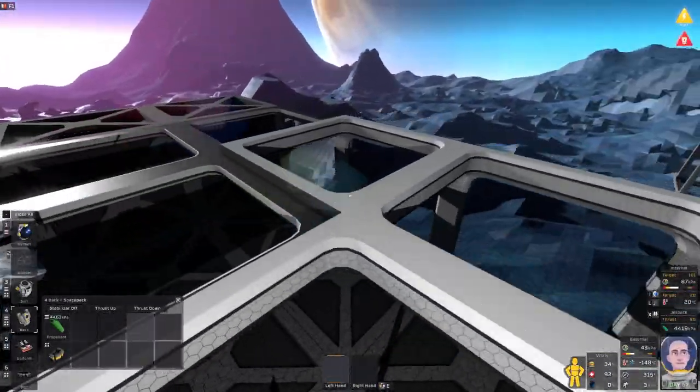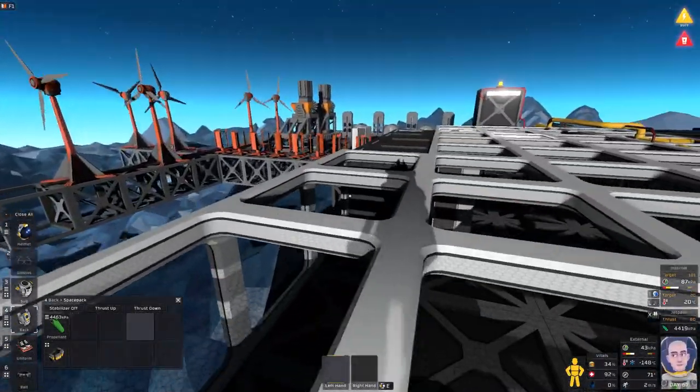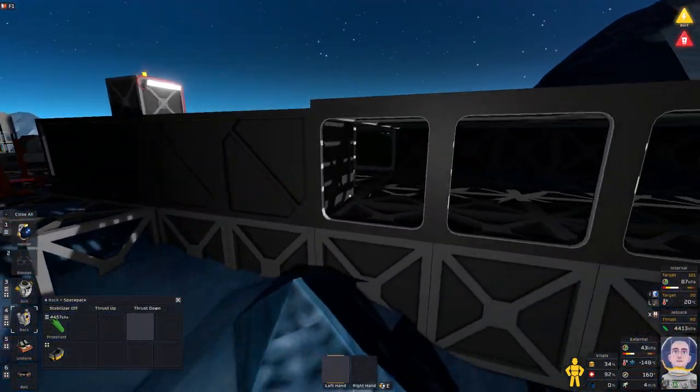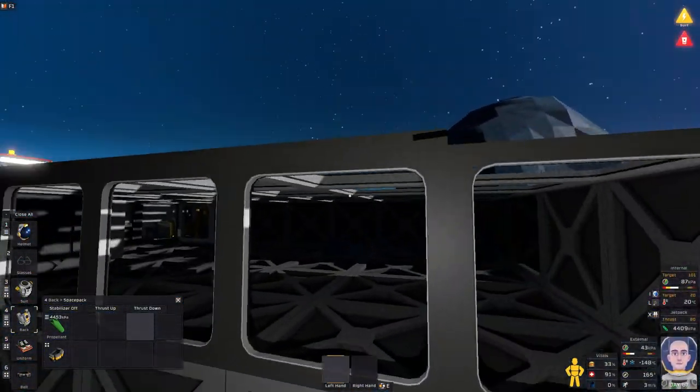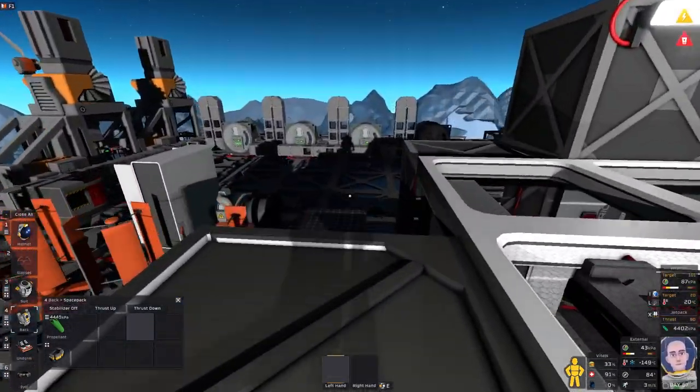The superstructure is built, but I do not have enough walls. We need one, two, three, four, five, six, seven — might as well cover this — eight through twenty more wall panels. Then we'll need the plastic and glass to go with it, of course.